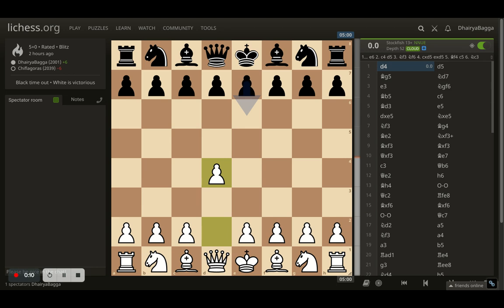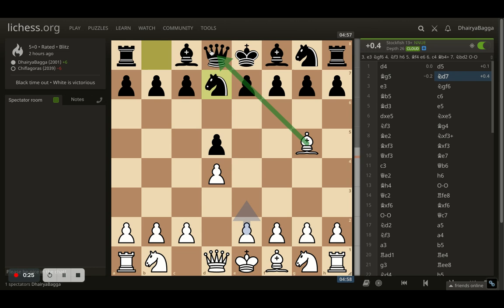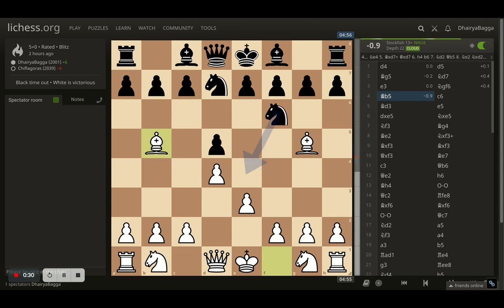I was playing as white here and started off with d4, open response with d5. I went with bishop g5, provoking opponent from playing e6 early, which they cannot now because of the pin on the queen with the bishop. Opponent develops the knight onto d7, I go with e3, opponent plays knight f6, I develop my bishop onto b5, pinning the knight.